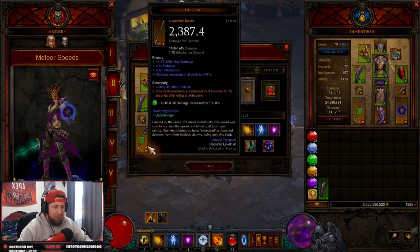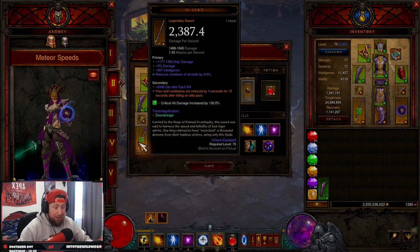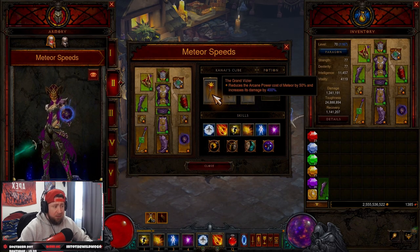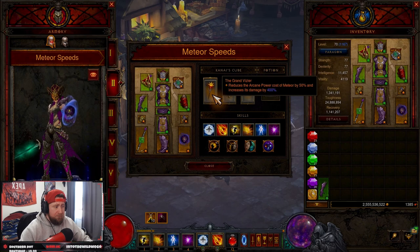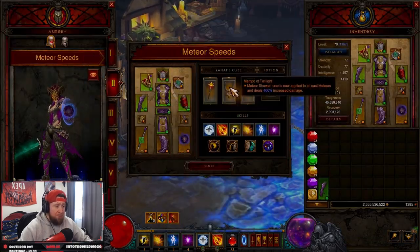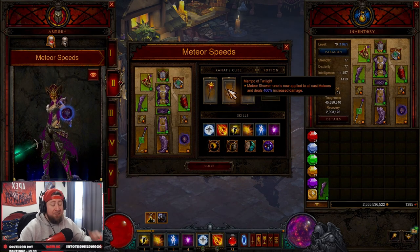Those are the two new additions people have been seeing. Our gems are Bane of the Trapped, Zei's Stone of Vengeance, and Bane of the Powerful. We have Grand Vizier for arcane power cost reduction and increased damage. Remember that the damage reduction in Mempo of Twilight — the Shower rune — only applies to the manual cast, not the auto cast, but you do get 400% increased damage on the auto cast meteors, which is why we run it.